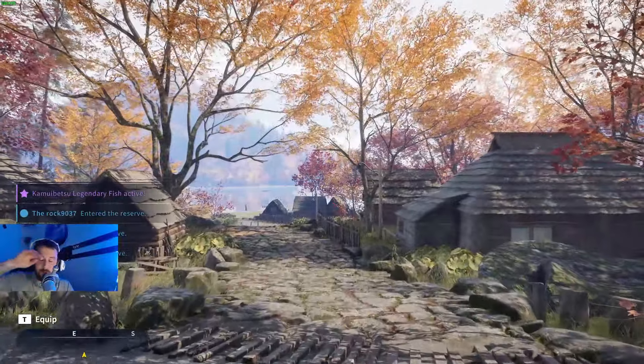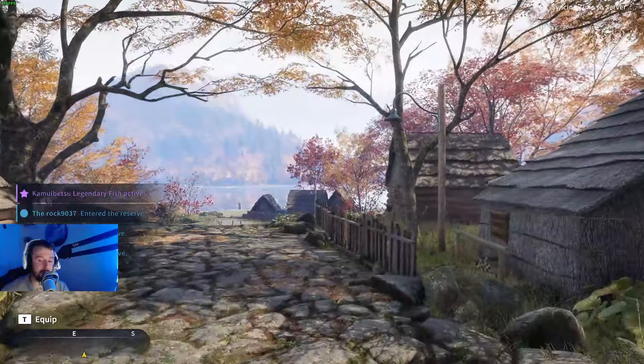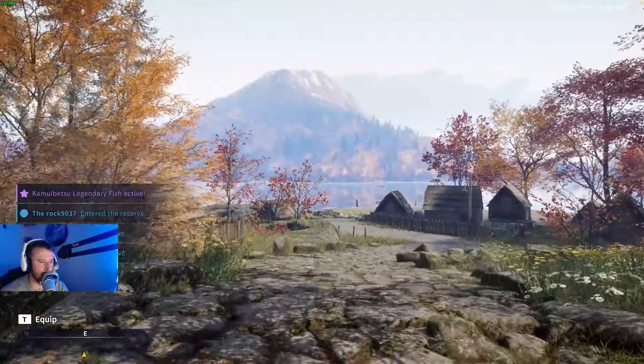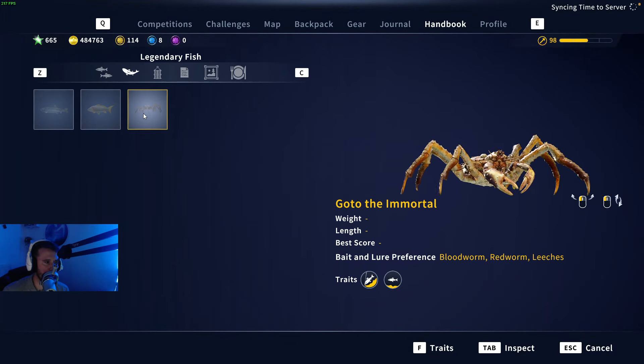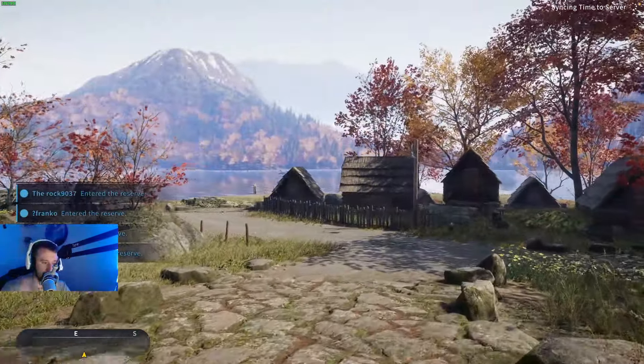Welcome back to another Call of the Wild: The Angler video. Today we're getting out onto the Japan map and taking a look at the brand new legendary that dropped yesterday — Goto the Immortal, which is a massive giant crab. We're going to get out onto Japan and try to catch this guy.